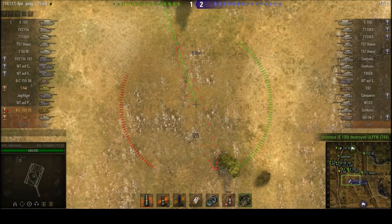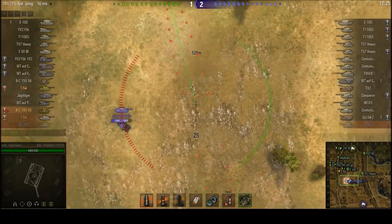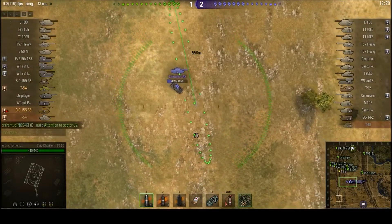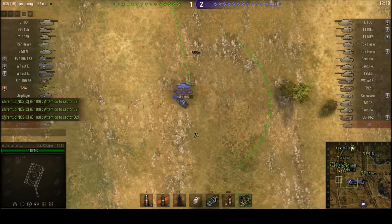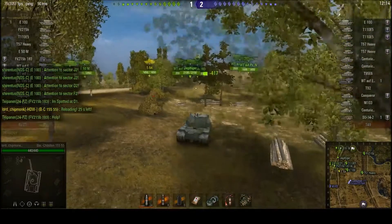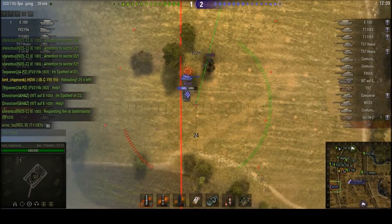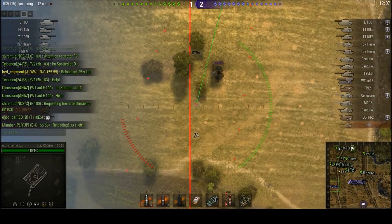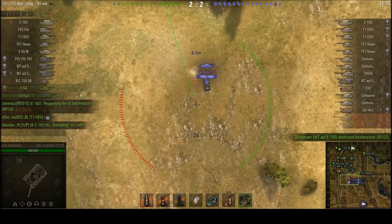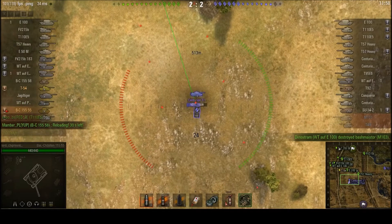So far the scoreline is 1–2. If you look at the mini-map, we haven't actually sent anybody over to the hill, which does not bode particularly well for our chances in this game. Pedestroika is in his T54, and he is actually going to be playing effectively the role of a scout this game. He does get some damage done — you can see he put a shot into that M103 — but he's going to be spending a lot of his time scouting for other machines. There are quite a few tier 10 tank destroyers in this match.